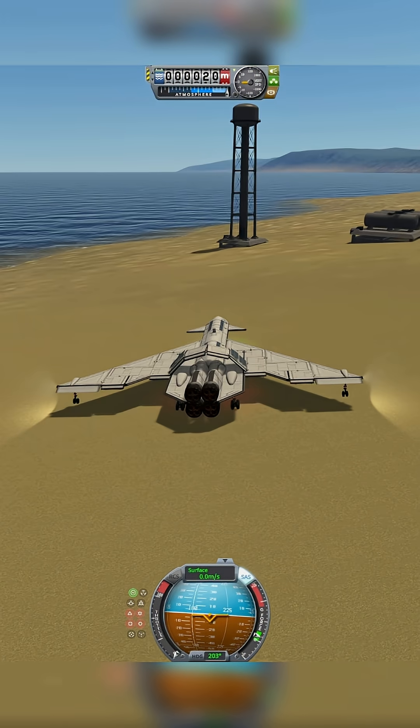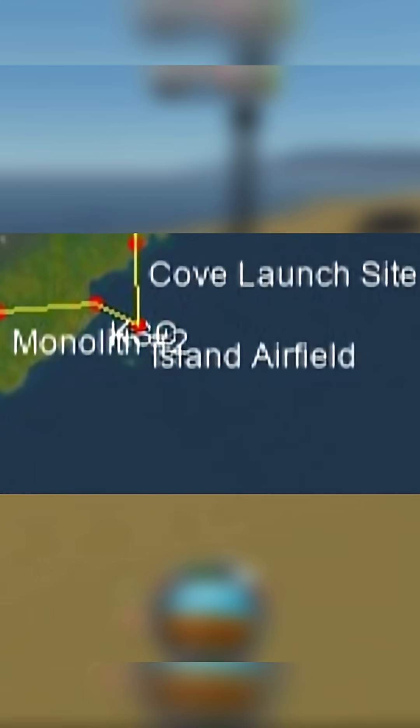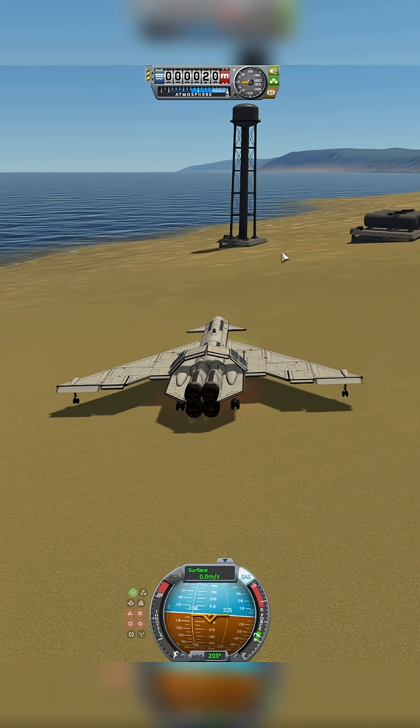So we have gone to the island airfield — that's the first one — and now we have gone to the cove launch site. So our next one would be the monolith.